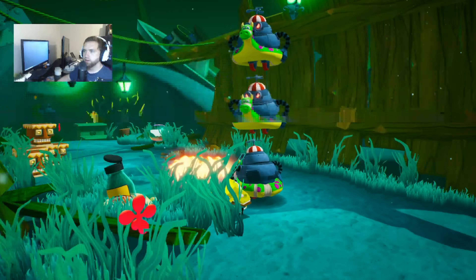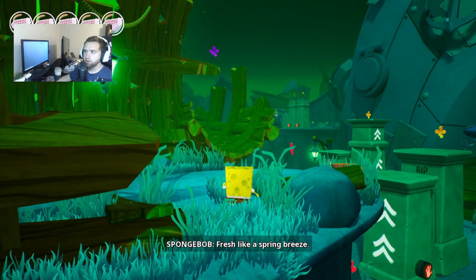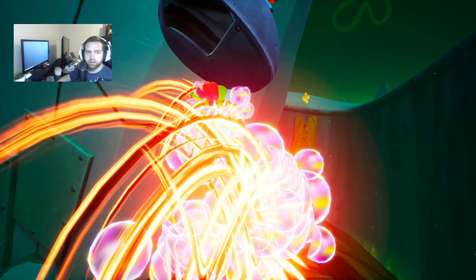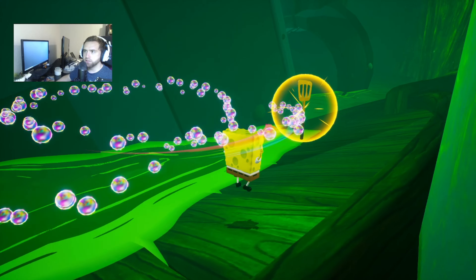Whoa whoa whoa, go go! That was close, I hit the wrong key. I want to get the purple one. There we go. Perfect. Let's go get this. Oh, golden spatula! We'll save the pirate ship in a bit, we got to get those.